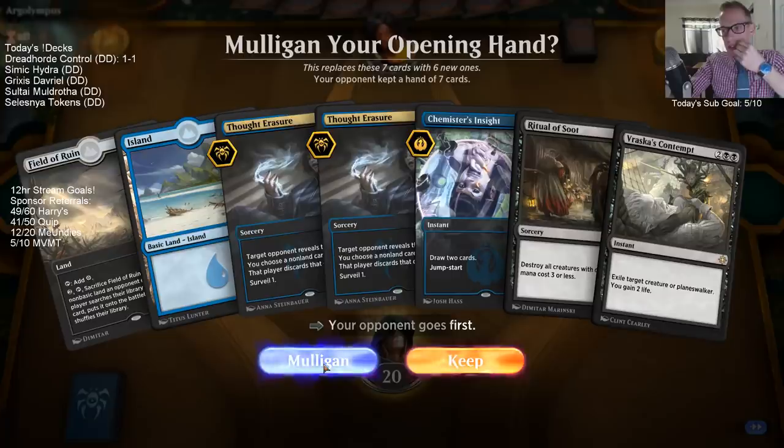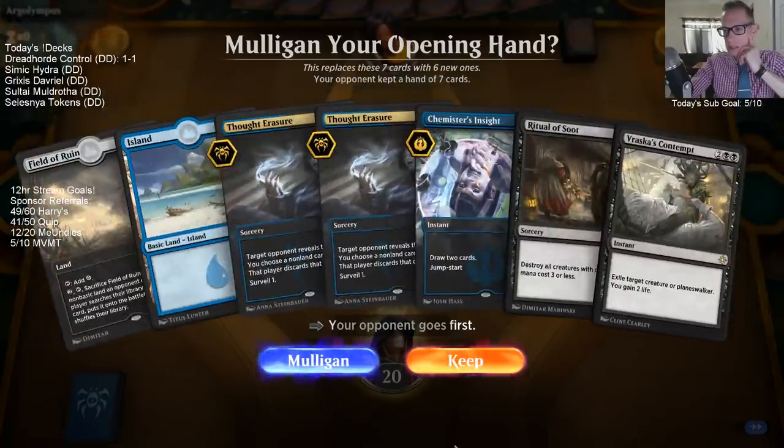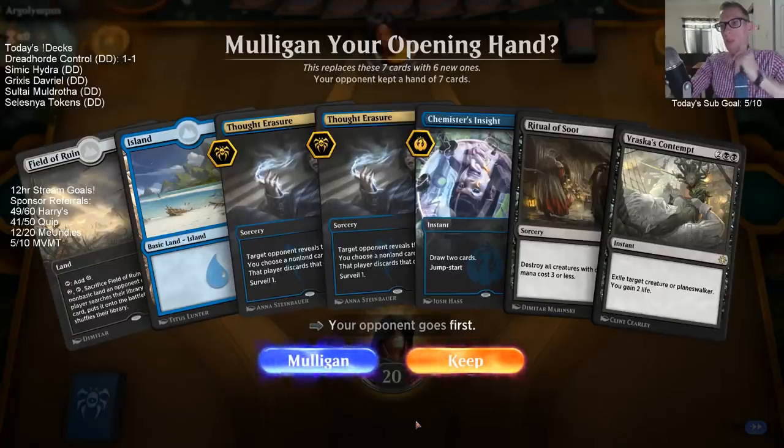I think I have to mulligan this. I mean we're on the draw - we just need to draw a black source and our hand is actually really good. So we would have just been able to hold up one Counterspell a turn. I played the Narset instead of holding a Counterspell up. I just didn't think you could win from there.